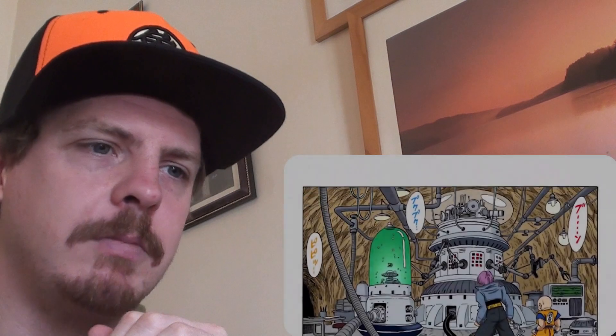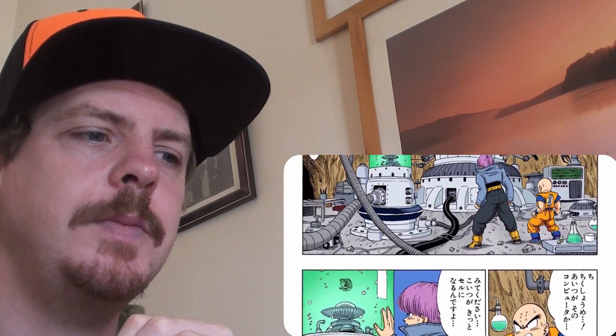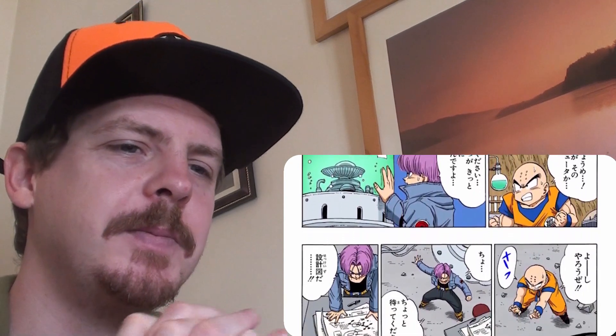We're going to go through Cell's transformations, not in the order of appearance, but more so from where he began — his humble beginnings as Baby Cell, which first appears in Dragon Ball Manga Chapter 365 and DBZ Episode 145. He lives in the basement laboratory. This Cell, in the present timeline, was killed by Trunks and Krillin. In the future timeline, he grows into Imperfect Cell and Trunks kills him in Dragon Ball Z Episode 194.